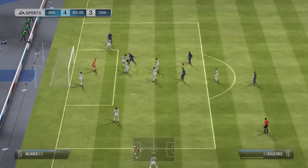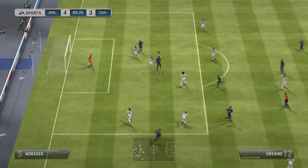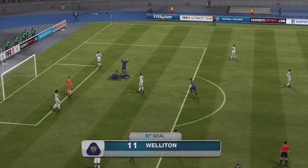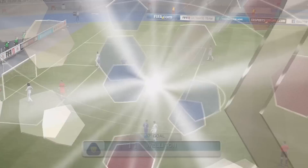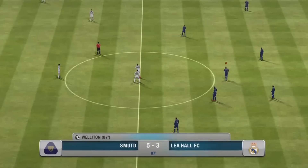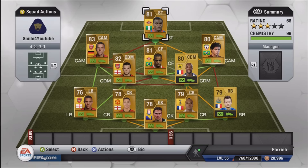Jack Wilshere again with an amazing goal — check this out. Wellington just drills that into the bottom corner — best goal scored by far. And that's an end to this squad builder guys. As always I hope you enjoy the squad, and more than that I hope you enjoyed the video. If you did, don't forget to leave a like and comment and subscribe to my channel for more videos like this. Peace out guys.